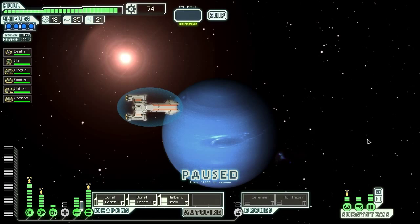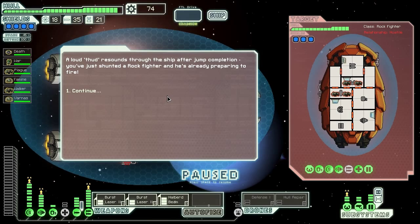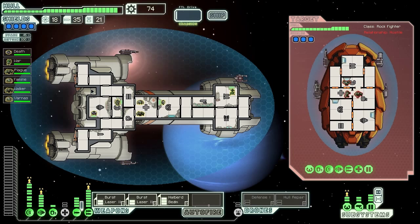We have a loud thud resounding through the ship after jump completion. We've just shunted a rock fighter, and he's already preparing to fire. Well, that's not very nice, is it? He's got some pretty big guns. We'll wait for our halberd beam to charge up, and then we'll hit them where it hurts, which is basically anywhere.